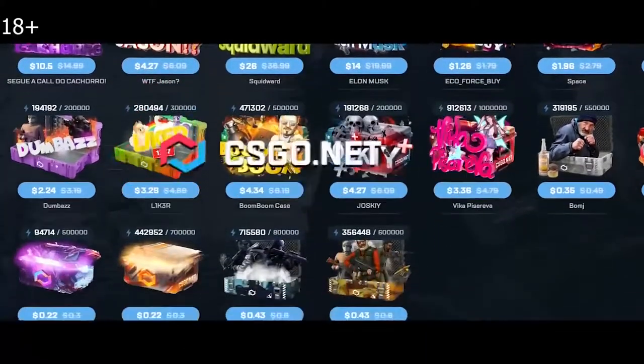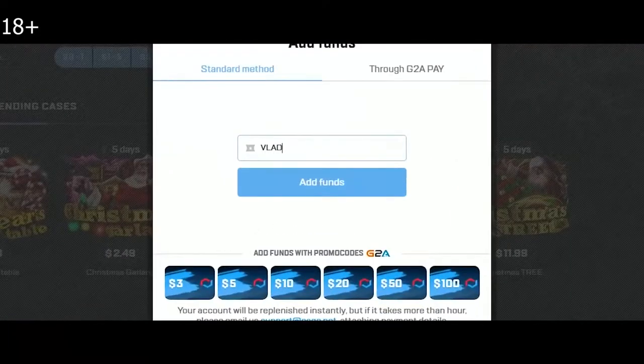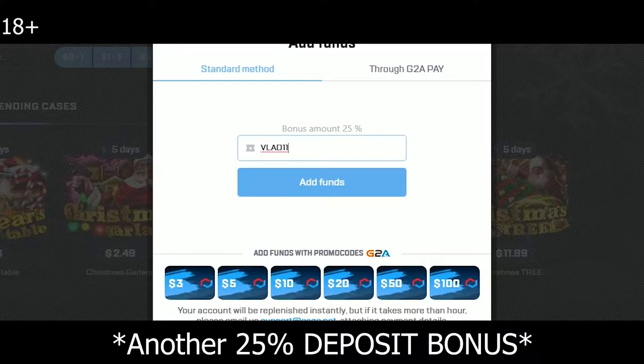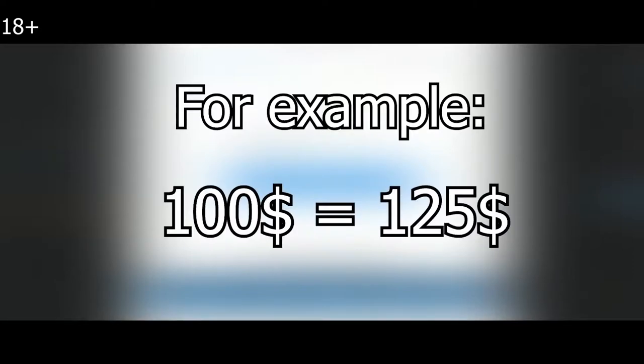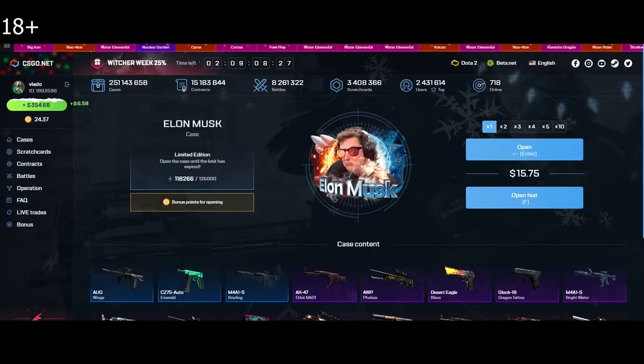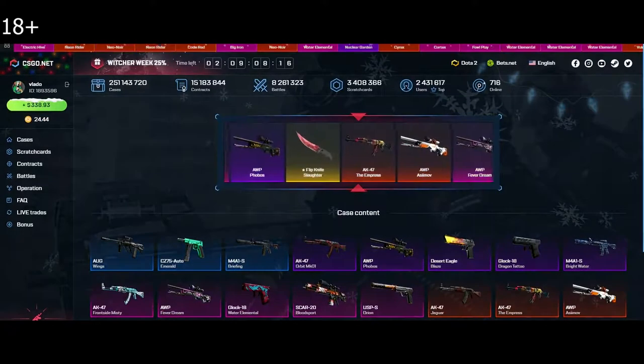Hey guys, check out csgo.net, a place where you can unbox your dream skins. Use my code vlad11 to get a 25% bonus on your deposit. For example, if you deposit 100 dollars you will get 125 dollars on your website balance. Here as an example, I opened the Elon Musk case for 15 dollars and managed to unbox AKA the Empress for 88 dollars.